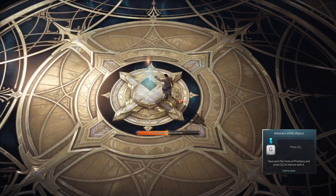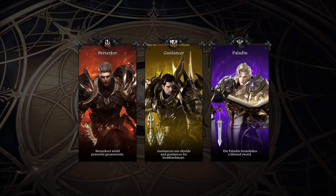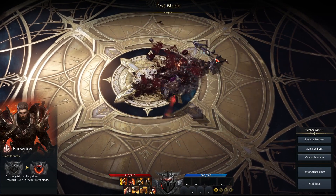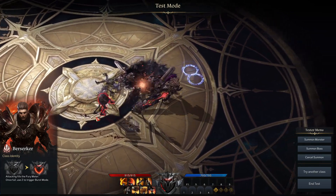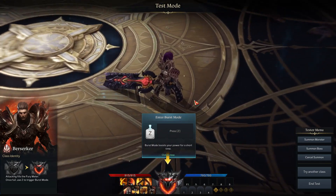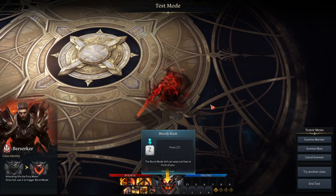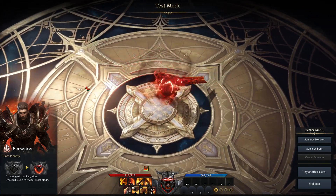Let's begin with the warrior archetype. We have a choice between Berserker, Paladin, and Gun Lancer. The warrior archetypes are all gonna be slow, heavy plate types, but each fills a different concept. The Berserker is the crazy warrior with the huge sword — heavy hits, slow movement, with an all-in kind of playstyle. Certainly a good choice for beginners thanks to its simple concepts. It has wide-reaching attacks and is generally easy to pick up and play.